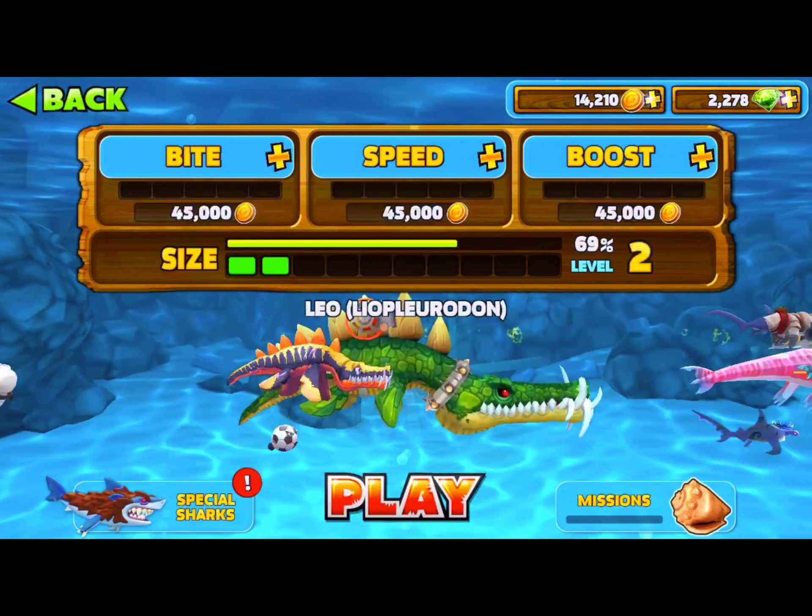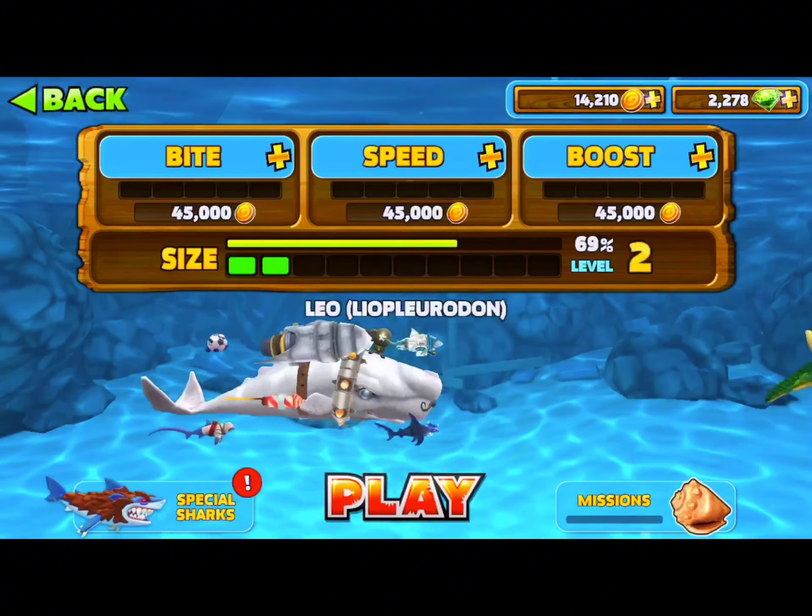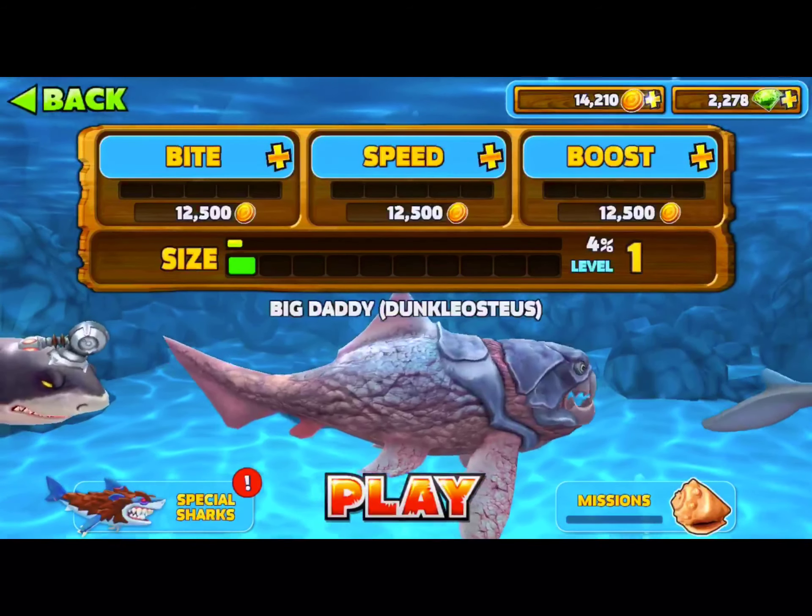As you can see I have all these sharks and I haven't even leveled them up yet, so you can tell I bought these gems. I have Alan, Destroyer, Movie Dick, Leo, McDadi, Mr. Snappy — all those sharks — and then I have Nessie with all the pets and stuff. So what you want to do first is...